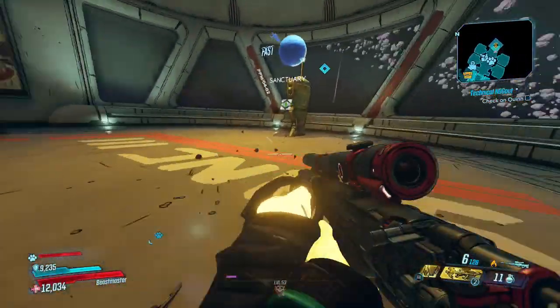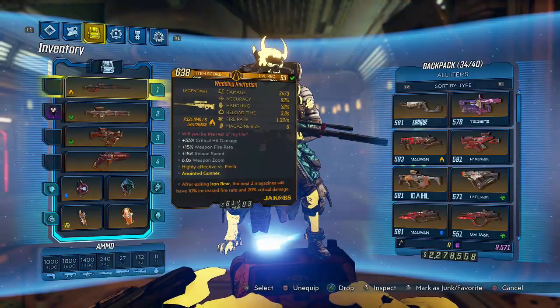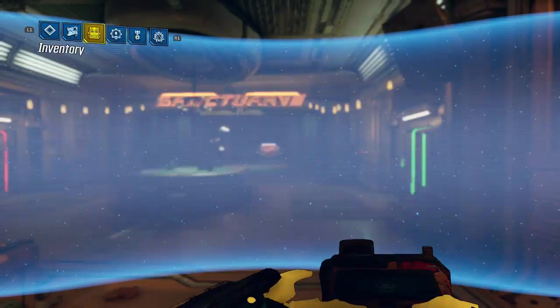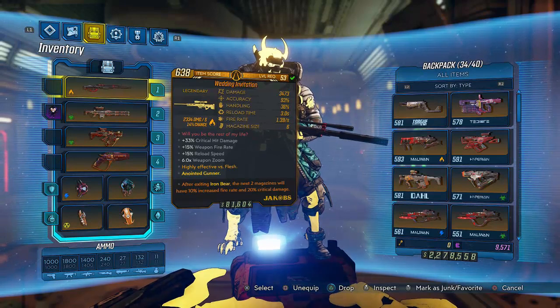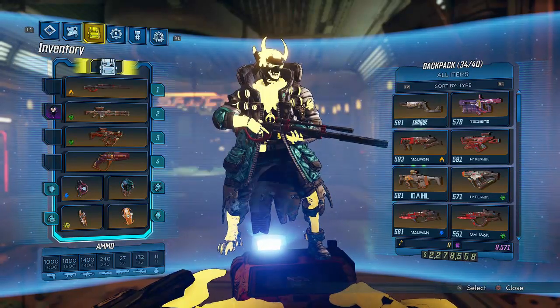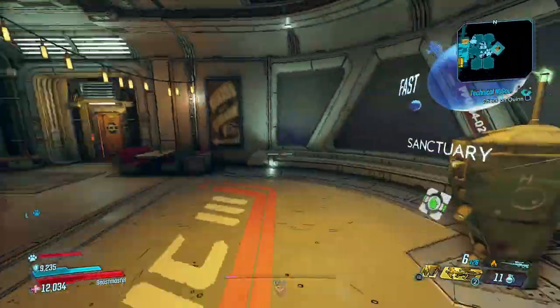Welcome back to another Borderlands 3 video. We're going to have some fun with the Wedding Invitation sniper rifle - the new one, the very last reward you get after breaking 100 hearts on the Broken Hearts event. We're going to run it through a few things and test it out. I have the Wedding Invitation on Flak, we'll run some rack builds, then try it on a crit build. The anointment: after exiting Iron Bear, the next two mags will have 10% increased fire rate and 20% vertical hit damage. Let's get right into the showcase.